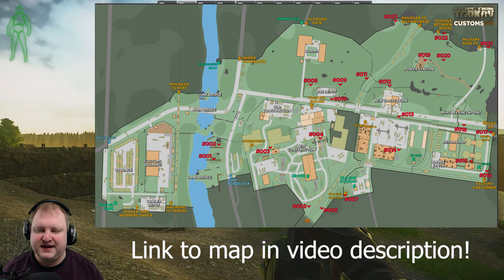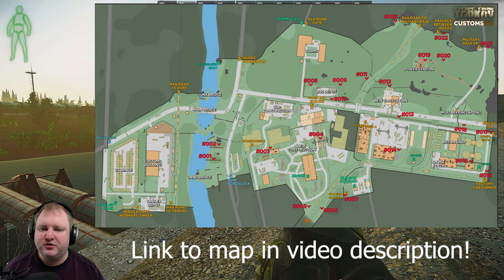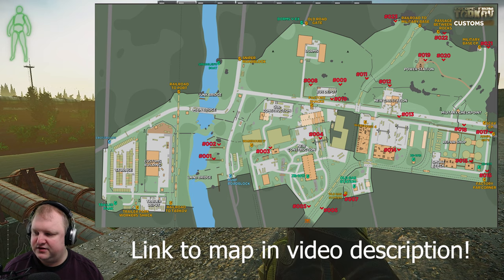Down here below you will see the timeline. This will allow you to jump to any of the locations that I'm going to show you. I'm going to use a map by MonkeyMonkeyMonk and the numbers are added by DarkAxi. Without further ado, let's go ahead and go across all the Secret Stashes on the map Customs, both in the old area as well as the new area.